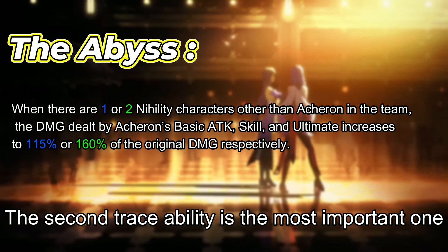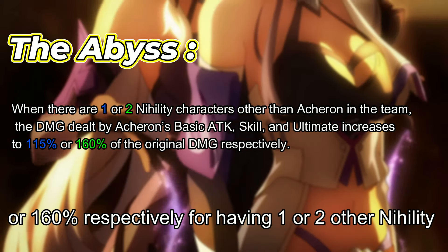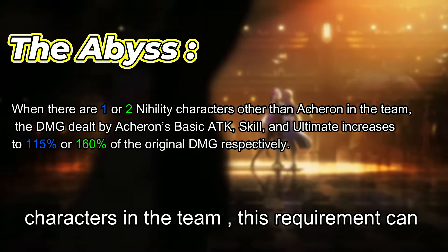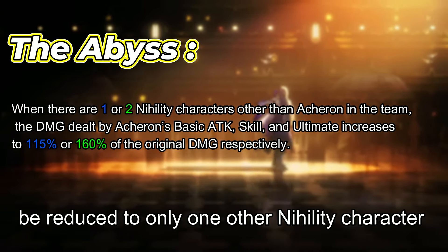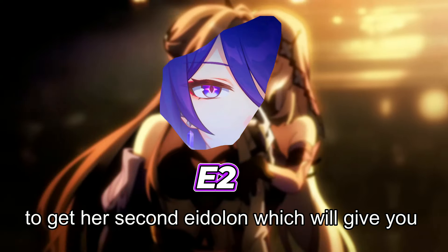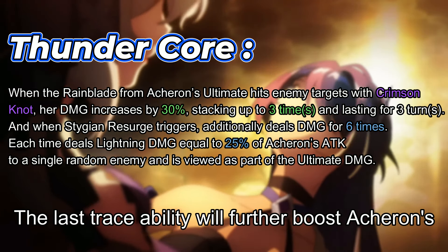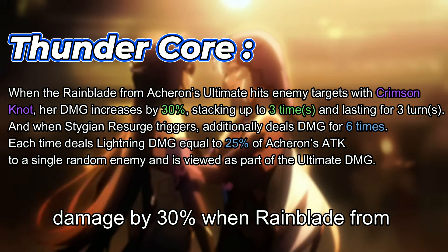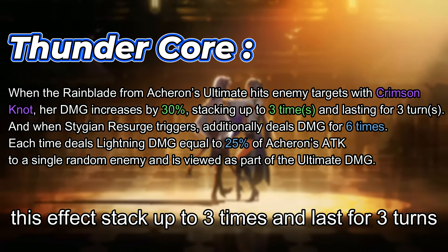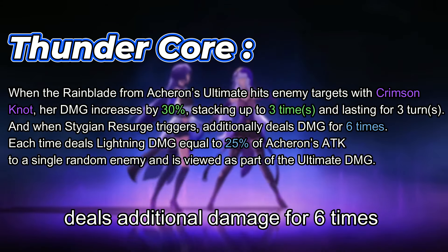The second trace ability is the most important one, since it can boost Acheron's damage by 115% or 160% respectively for having 1 or 2 other Nihility characters in the team. This requirement can be reduced to only 1 other Nihility character by getting Acheron's E2, giving you more options when picking characters. The last trace ability further boosts Acheron's damage by 30% when Rainblade hits an enemy with Crimson Knot — this effect stacks up to 3 times and lasts for 3 turns. When Stygian Resurge triggers, Acheron deals additional damage 6 times.